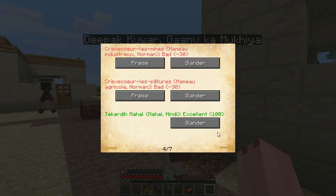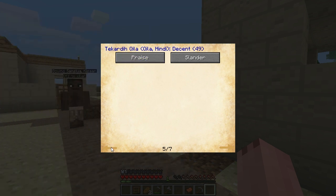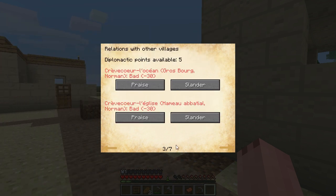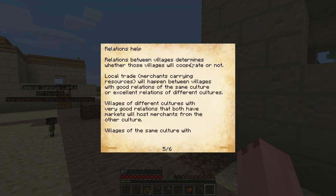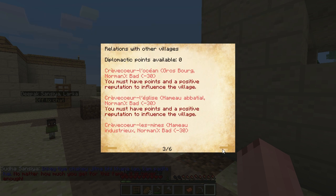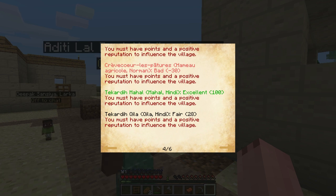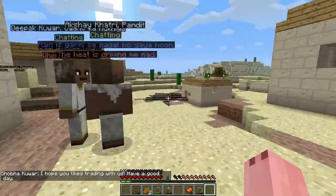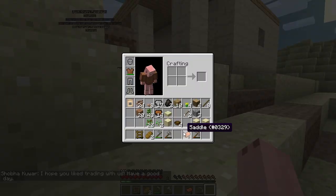It looks like these are the two other villages — maybe we should work on slandering them. I have five diplomatic points available but they're so far apart I feel like they'd never do anything to each other, so I'm going to slander this one a bit more. He must have points of positive relation still.